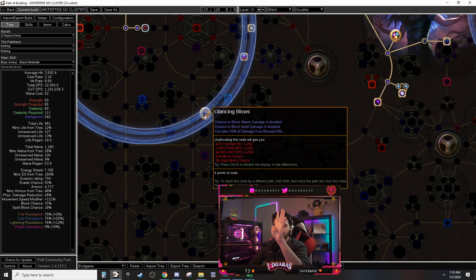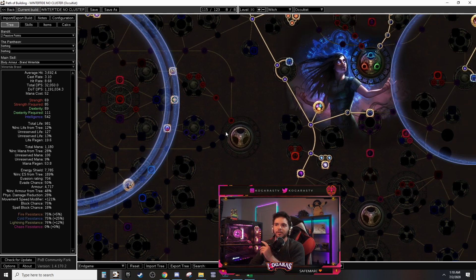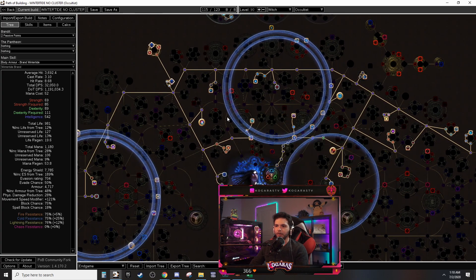Without Glancing Blows we take no damage, allowing ES recharge to start and fully recover with Wicked Ward preventing interruption. Taking Glancing Blows is like reducing our evasion to zero — we go from literally taking no damage to taking damage on every block at 50% reduced. I did four Tier 16 maps and in the maps with Glancing Blows I died way more often — about four deaths to one versus dying zero times in many maps without it. With Glancing Blows my ES wouldn't recharge because I kept taking hits continuously.